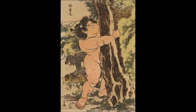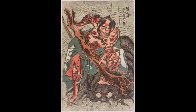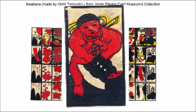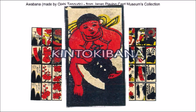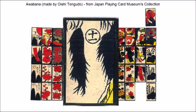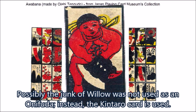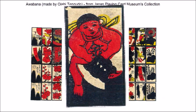He had extraordinary strength, capable of uprooting trees, wrestling bears, and fighting monsters. And when he grew up to become a samurai, he changed his name to Sakata no Kintoki. Because of this, the deck is also known as Kintoki Bana. Since the Junk of Willow depicts nothing but willows, it could mean that the card was not used as an Onifuda — instead, the extra card depicting Kintaro was used as the Onifuda. There aren't any accounts of games played specifically using Awabana, so it's not exactly known how the Kintaro Onifuda was used.